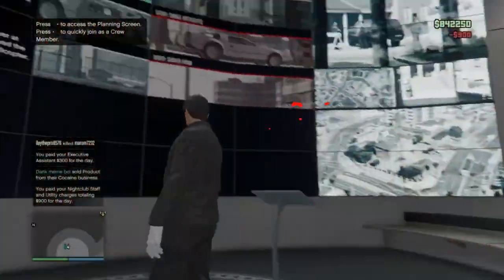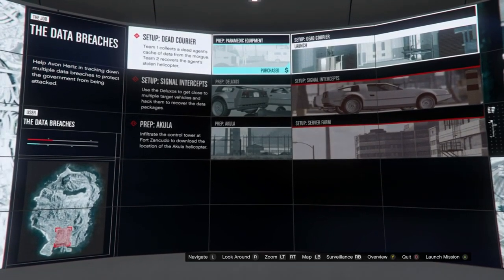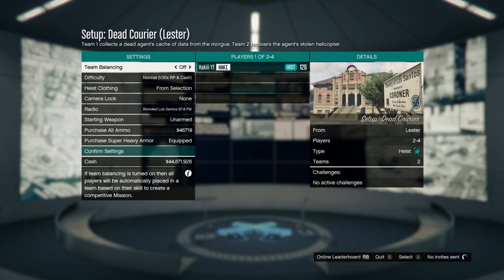So you guys will need a facility for this and you need the mission called Dead Courier. It's part of the data breaches, which is Act 1, so it should be pretty easy to unlock. If you guys want to leave your gamer tags down below in the comment section to find someone to do this with, feel free to.